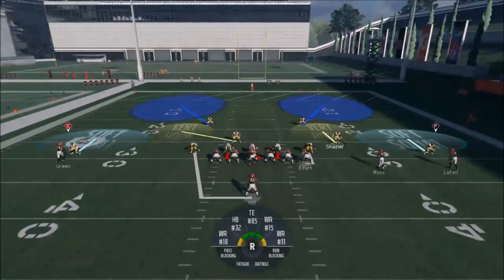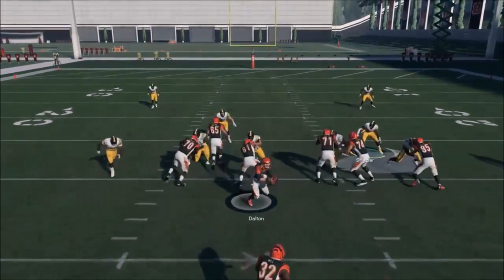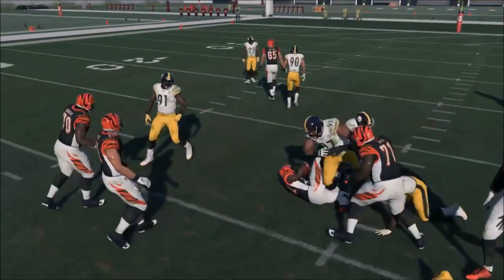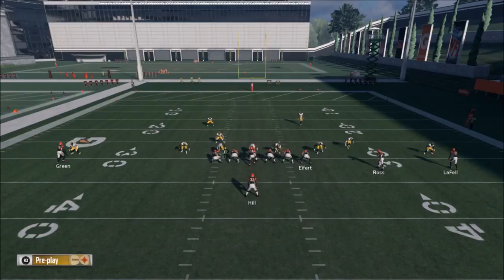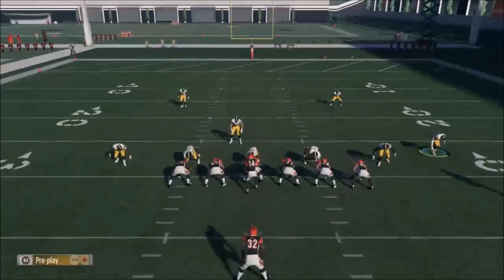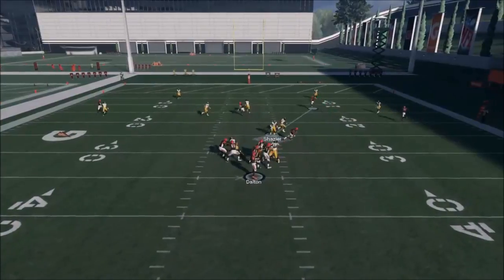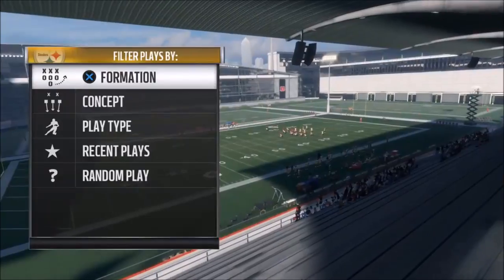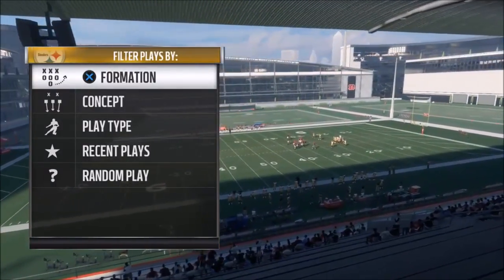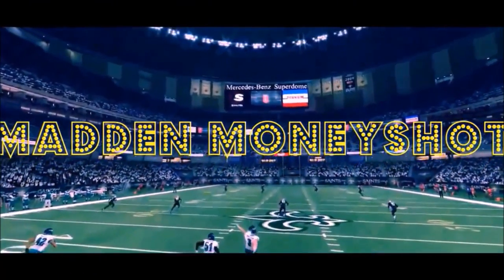Obviously you're sacrificing pass rush, but if your opponent likes to get rid of it quickly it won't matter. A lot of opponents don't wait to sense the rush — they have a clock in their head and get rid of the ball. But if the opponent isn't smart enough to sense the rush, and we're getting heat, we get the sack. That's the play — if you want to see more defensive plays, hit the like button. Thanks for watching!